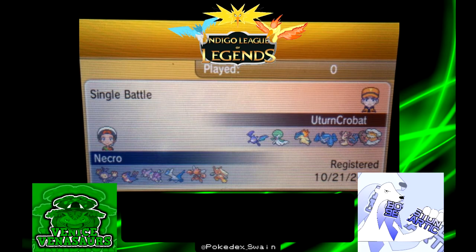What's going on YouTube, this is NecroStevo and we are here with week six of the Indigo League of Legends, where we are going to battle U-Turn Crobat for the first time ever. His link is in the description for his channel; his side of the battle is already up so definitely go check him out. My opponent actually had a pretty glaring weakness to Caesar on his overall team, so I definitely wanted to bring Caesar. He also didn't really have anything to take hits from Latios, so I brought Choice Specs Latios as well.